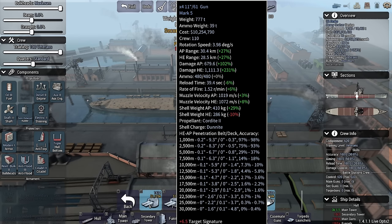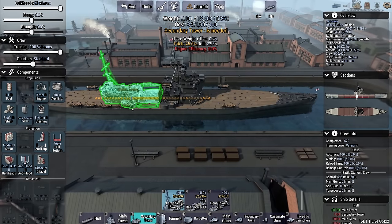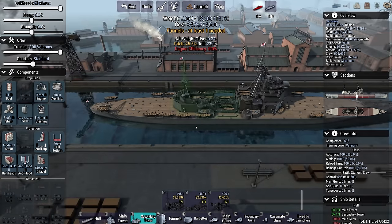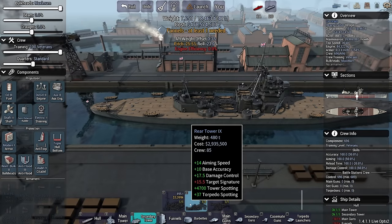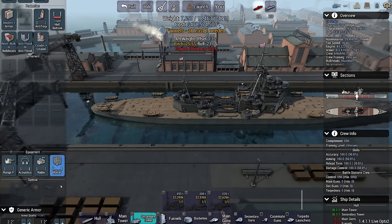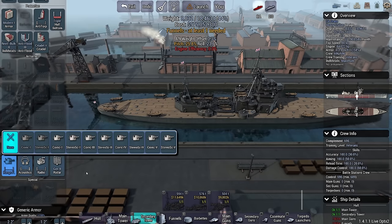I kind of set the range myself as there was no range specified, so other content creators linked down below might use different ranges. That's an enormous secondary tower. This thing does get a bit of long-range accuracy bonus — I can use that. Generation 3 radar disallowed, Generation 2 radar — let's go. I'm going to keep the heavy cruiser at a nice bit of range, so we're not going to do any kind of up-close battle.